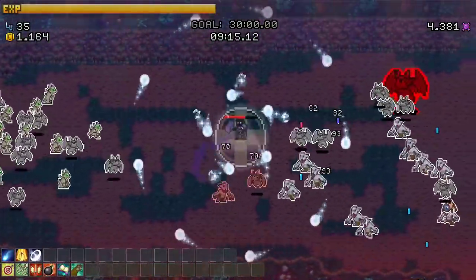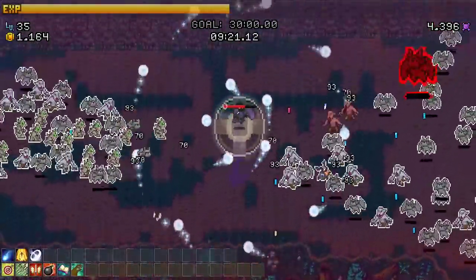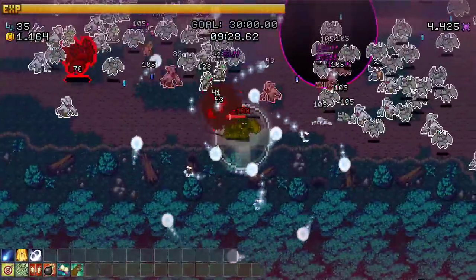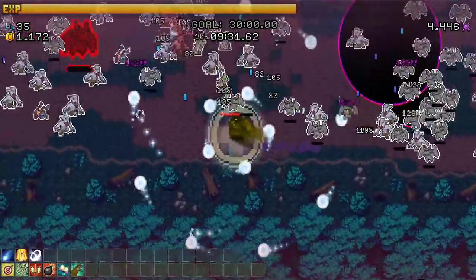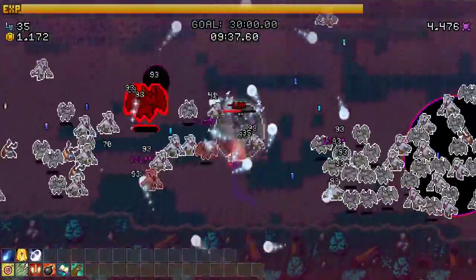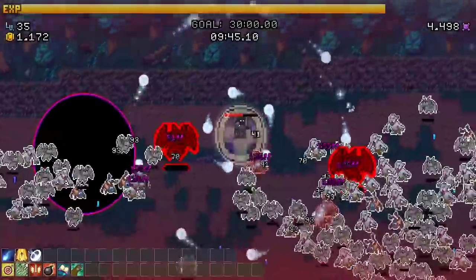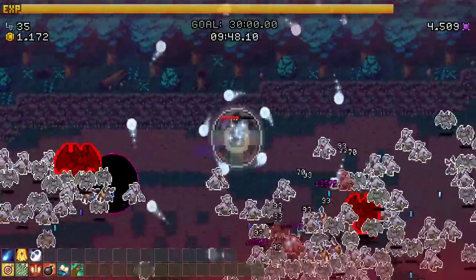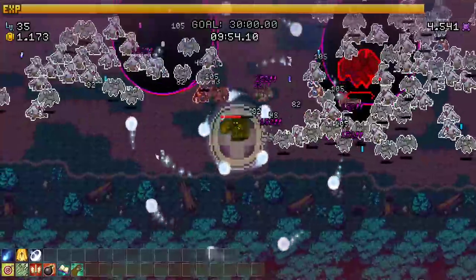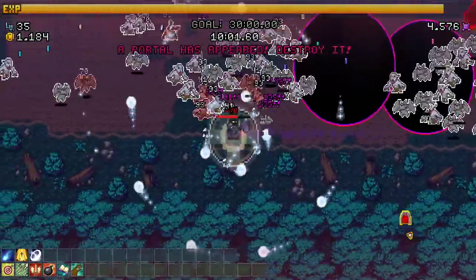Need to get that damage back so we can keep farming like an absolute madman. What is this? Oh, that can't be good - is that the moonlight intensifying? Taking some damage - it's just everywhere. A portal has appeared - destroyed! How am I supposed to get to it? Level up - I need more damage, more crits!